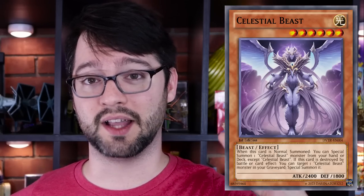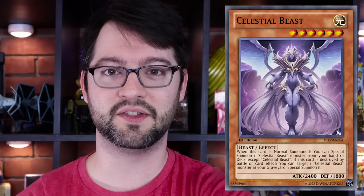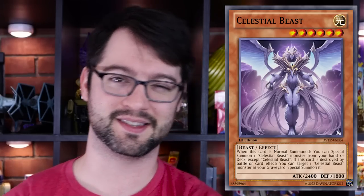Number four: Celestial Beast. There was a space name convention it seemed to stick with, which is super funny. This one is a level six Light Beast monster with 2400 attack and 1800 defense. When this card is normal summoned, you can special summon one Celestial Beast monster from your hand or deck, except Celestial Beast. If this card is destroyed by battle or card effect, you can target one Celestial Beast monster in your graveyard and special summon it. I loved this one because it created an archetype called Celestial Beast — this is so cool to me. It gets its effect on normal summon and it's level six, so that's a bit clunky. But maybe there's a field spell; maybe there's a way of just getting it on board. It made an archetype — that is so cool.